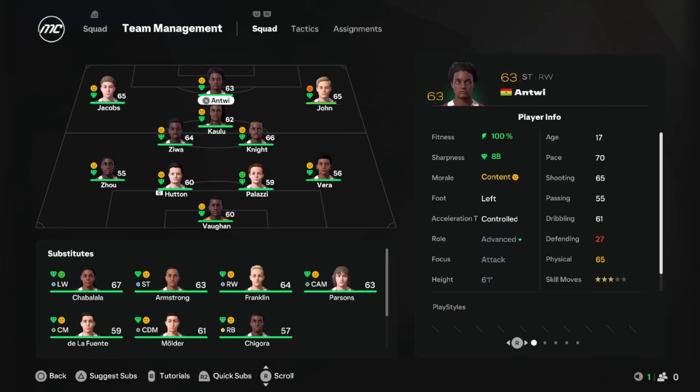All their overalls have shot up pretty much. I also finally got the live editor working so every player has a new mini face with the team jersey on instead of being generic. The only player that didn't get upgraded at all is Antoine, because he has a regen — for some reason Youth Academy players are bugged but regens aren't.